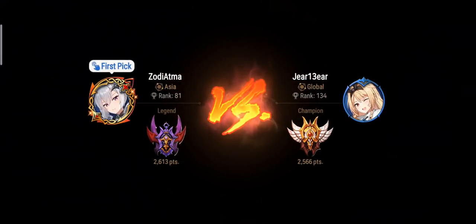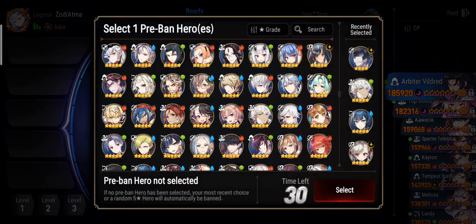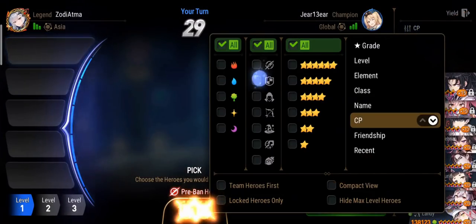Okay, we got first pick. Do I even pre-ban Bazaar? Maid's not bad into Bazaar, but I want to first pick FCC and Bazaar hard counters FCC. Do we pre-ban Bazaar or just pre-ban General Pergus? Let's just pre-ban General Pergus. I should have pre-banned Bazaar. I'll go for FCC.